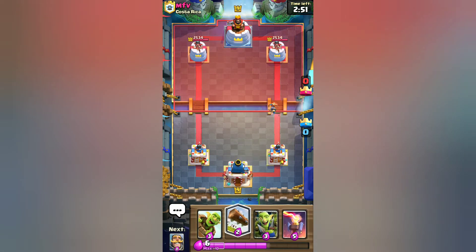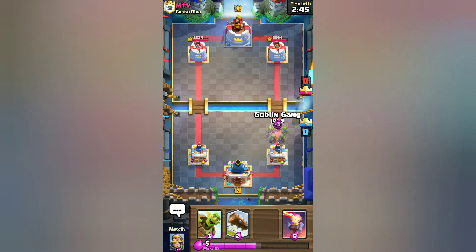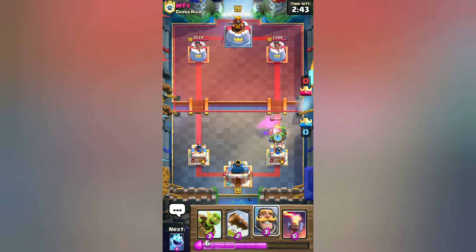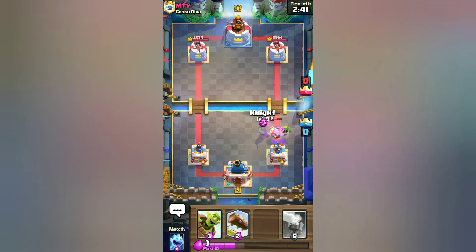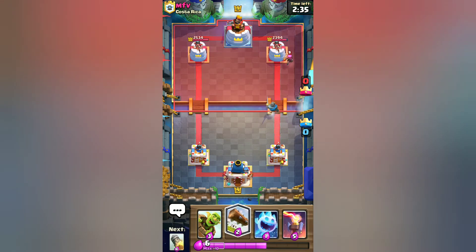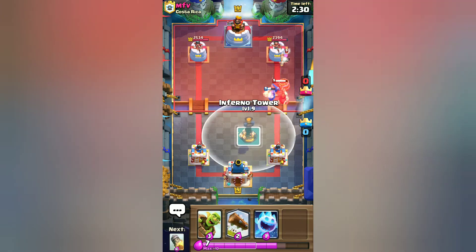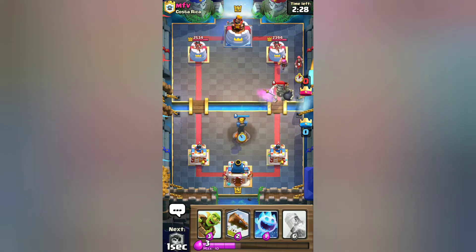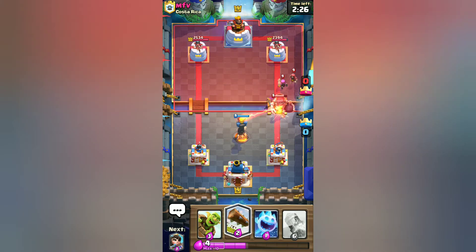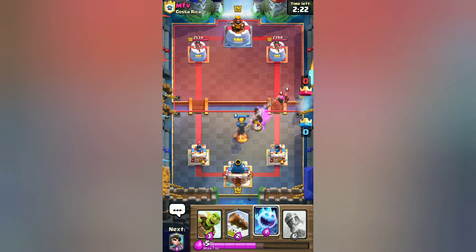I'm gonna start for the princess. So the whole point of spell bait is you use it like its name — you bait them to use spells on the less important cards like goblin gang or princess, and then you use your goblin barrel to hit the tower. The main offense on this deck is your goblin barrel — you use it to get damage to the tower while they waste their spells on your goblin gang.